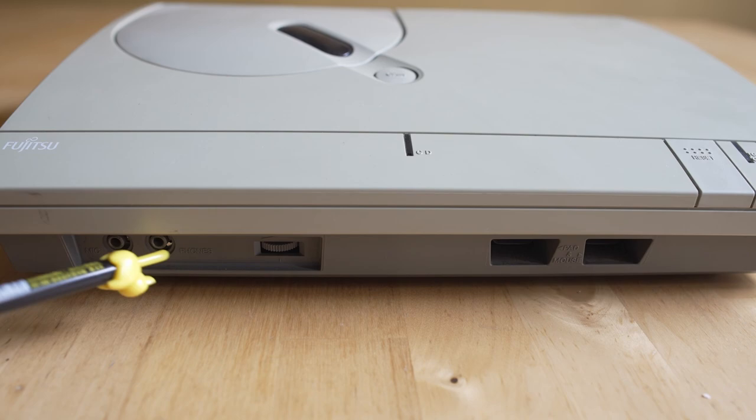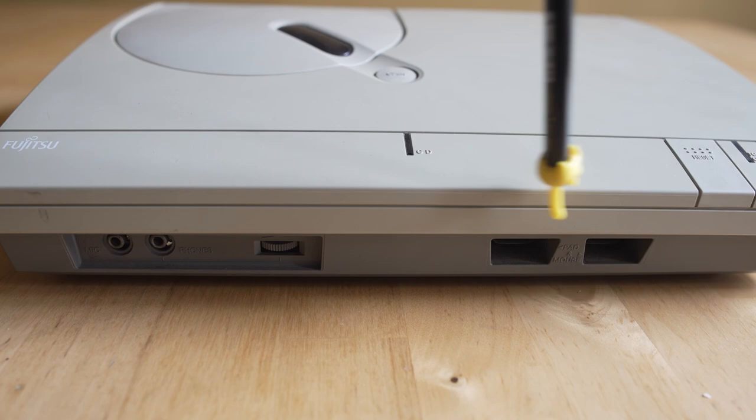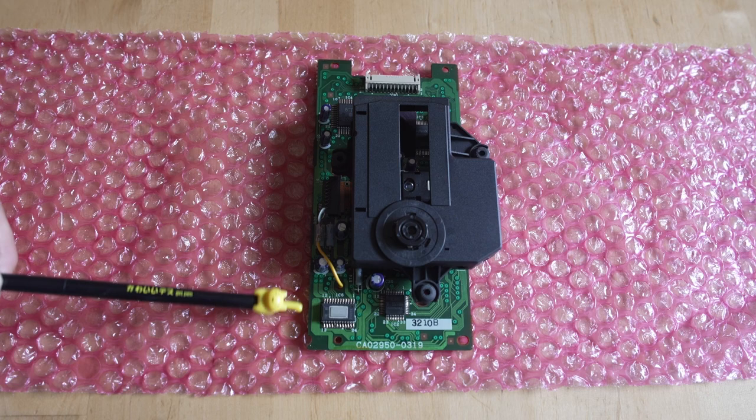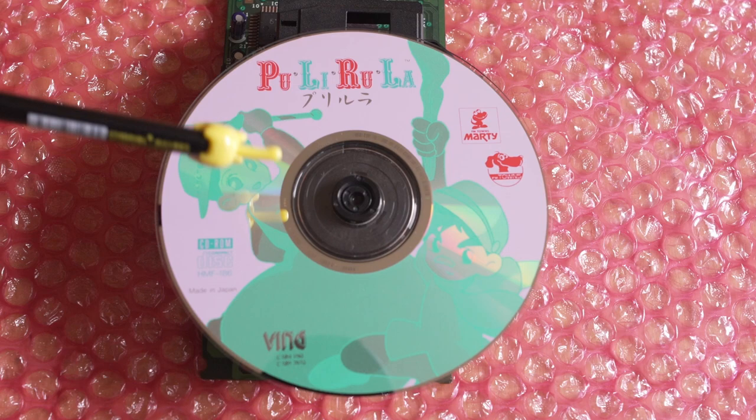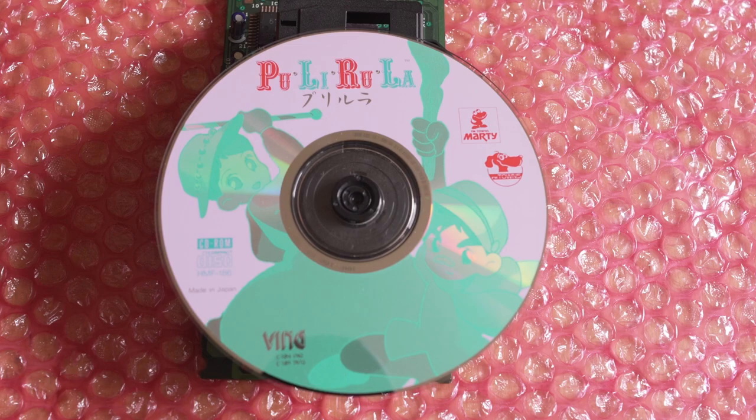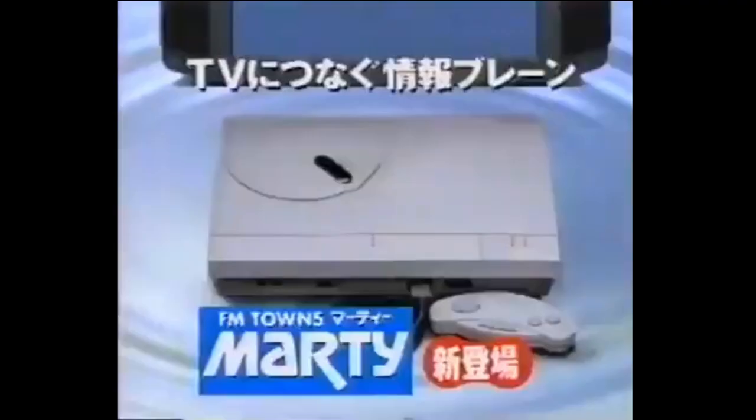Around the front we have a microphone jack so you can do some karaoke, a headphone jack with volume, controller ports, and you can also use a mouse and keyboard. If you do have a Marty with a CD-ROM drive you can load up discs — my CD-ROM drive does function, so if I wanted to spin up some original discs I absolutely could. Something like Puliruler — not an easy game to pronounce — is amazing. But we said we're going to talk about games, so let's talk about the best FM Towns games.